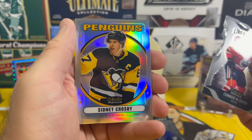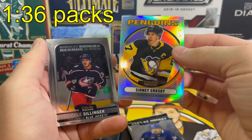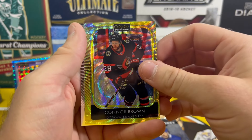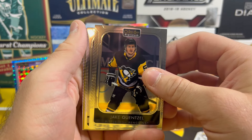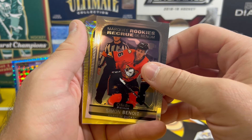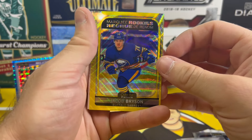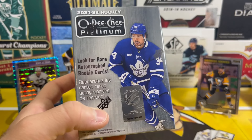Connor McDavid on the die cuts — very nice, always love getting some McDavid. Right behind him, Sidney Crosby on the rainbow retro — very nice. Cole Sillinger on the marquee rookie. Tarmo Reunanen marquee rookie, Conor Brown on the yellow neon. Jake the Snake — missing him in a Pens jersey for sure. Simon Benoit on the marquee rookie, Garrett Pilon on the marquee rookie yellow neon, Robin Salo on the marquee rookie, Jacob Bryson on the marquee rookie yellow neon, and Brian Rust on the base.